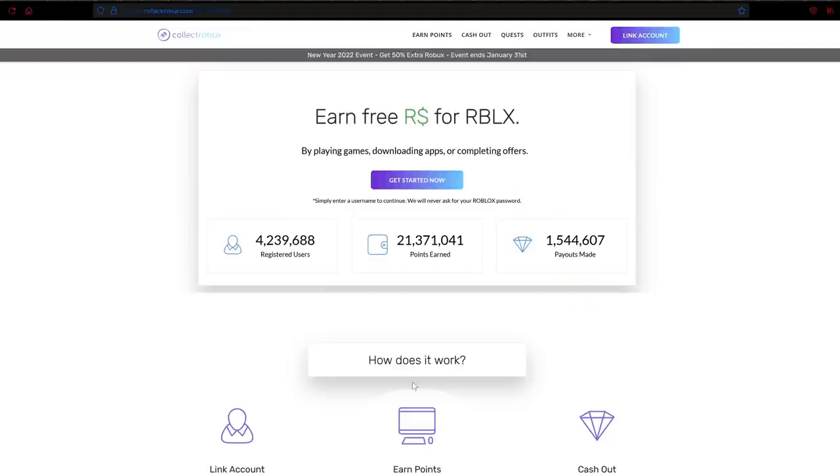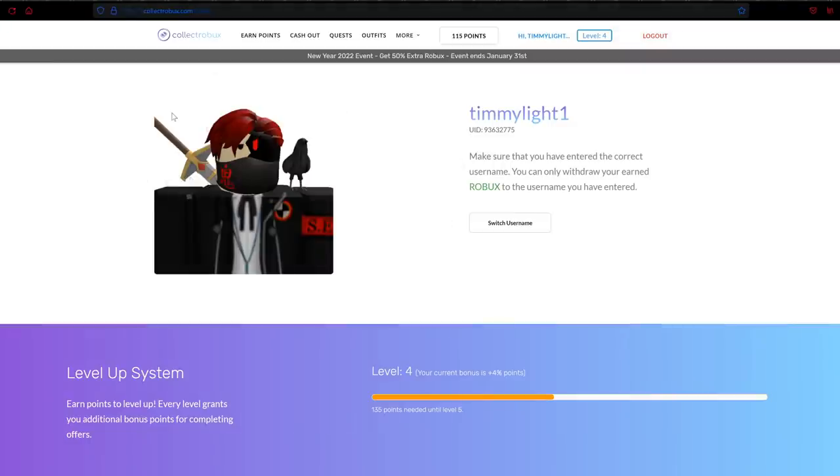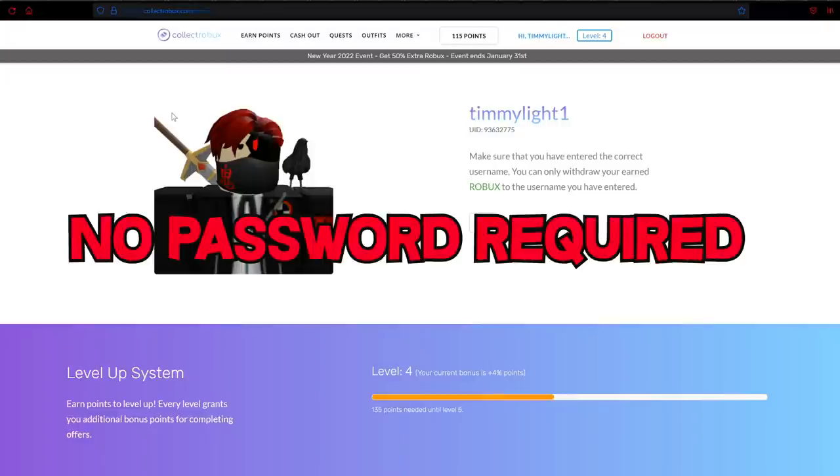There's been over 20 million Robux earned. To get started, all you have to do is click the 'Create Account' button, type in your Roblox username, and voilà — we're actually inside this right now. It's hooked up to our Roblox account to verify that it's us, and I do not have to put in any password or anything like that.